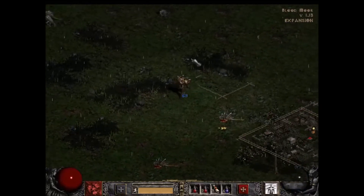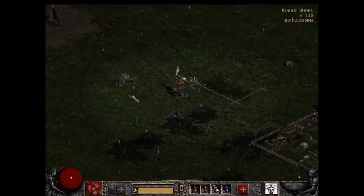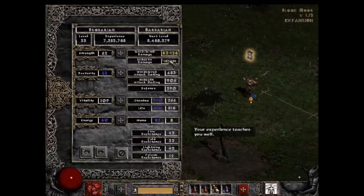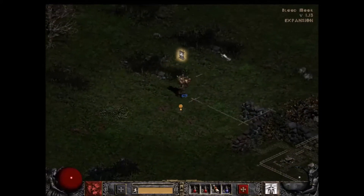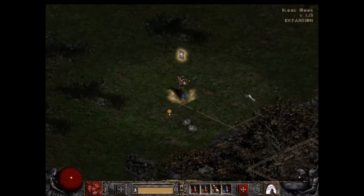Another cool ability is Berserk — it's a normal swing but it converts all physical damage to magic damage, so it'll have that little magic effect over it. I also just grabbed a shrine that's an experience shrine — you'll see different types of shrines throughout the game.